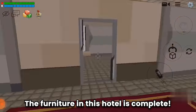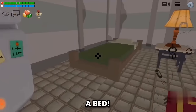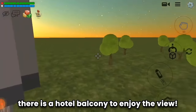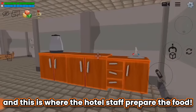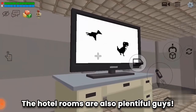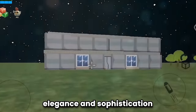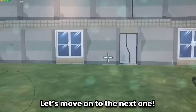The furniture in this hotel is complete - like TV, fridge stuffed with food, a bag, and many more. There is a hotel balcony to enjoy the view. This is the dining area for guests, and this is where the hotel staff prepare the food - the food ingredients here are very complete. The hotel rooms are also plentiful. The luxury hotel exudes elegance and sophistication. Good job Peter Games.